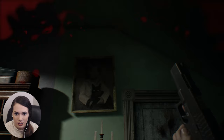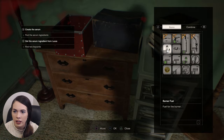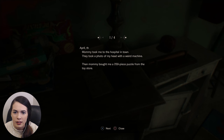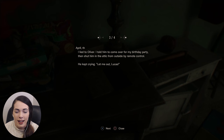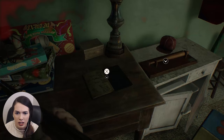Shotgun shells — thank the Lord! Reading from a diary: April — mommy took me to the hospital in town, they took a photo of my head with a weird machine, then mommy bought me a 259-piece puzzle from the toy store. April — stupid Oliver keeps teasing me, you're a crazy head. April — I lied to Oliver. I told him to come over for my birthday party, then shut him in the attic from outside by remote control. He kept crying, 'Let me out, Lucas!' Wait — this is Lucas's bedroom?